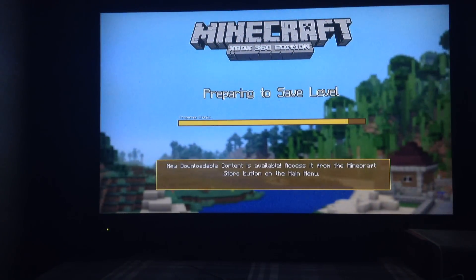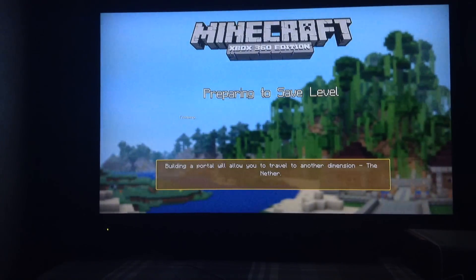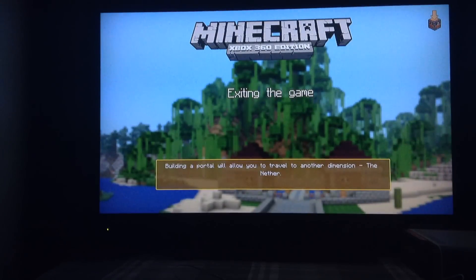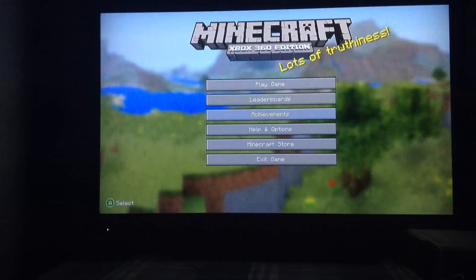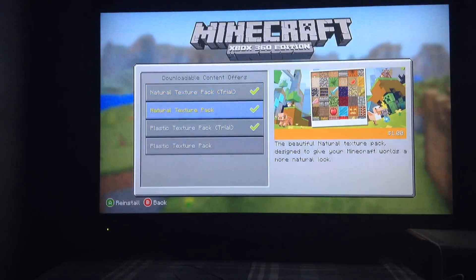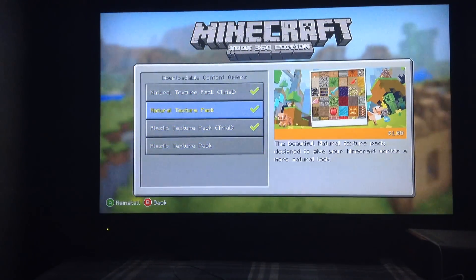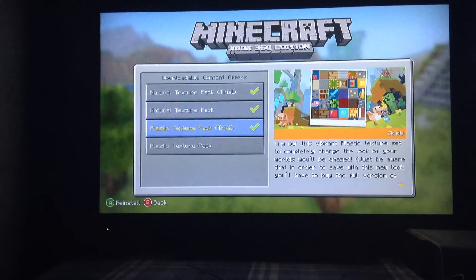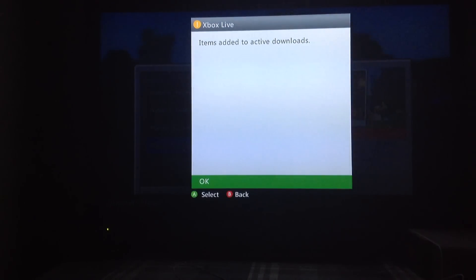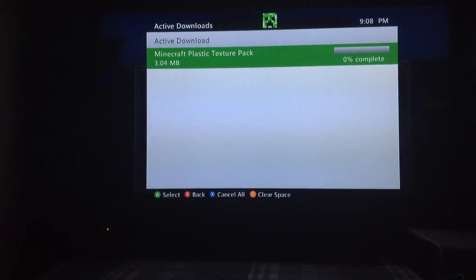As you can see, I really do have it because it's allowing me to save. So I was going through the Minecraft store and I went into texture packs. I saw that the natural texture pack was only $1, and as you can see, it just said that the plastic texture pack was free for me.